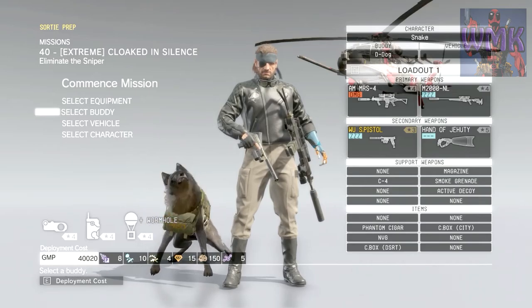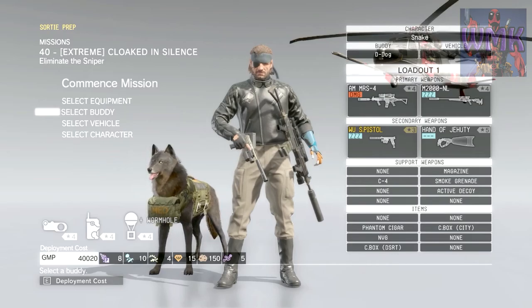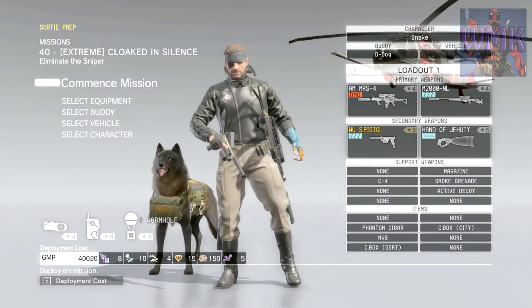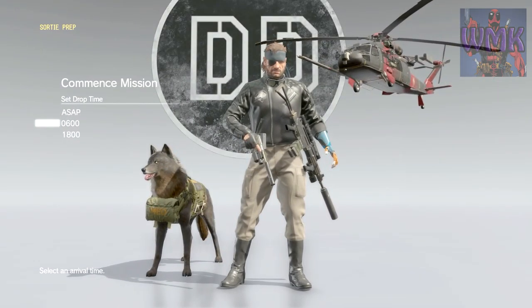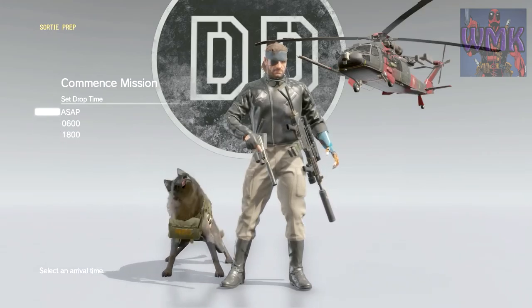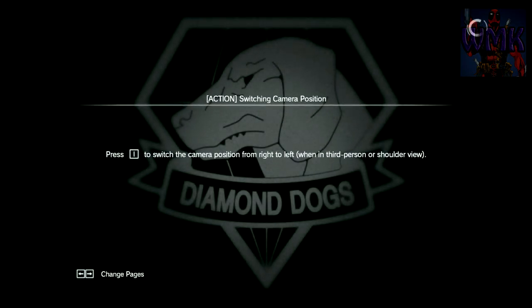Hello everybody, this is WalmartKiller and I'm back again for another Metal Gear Solid V: The Phantom Pain. This time we're going to be doing mission 40, Cloaked in Silence — the Quiet sniper mission — only this is the extreme version of it. By extreme they mean extreme: she can kill you in one shot easily. It doesn't really matter when you do this, so we'll just go ASAP and let fate decide.